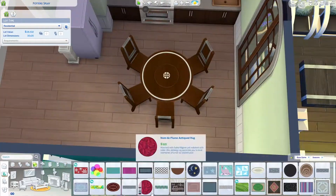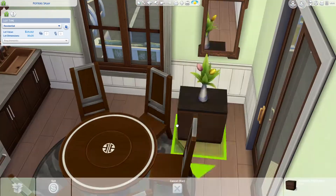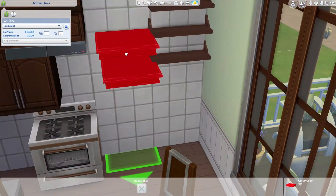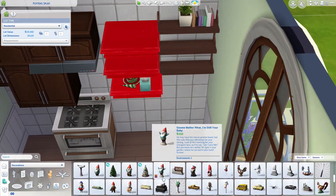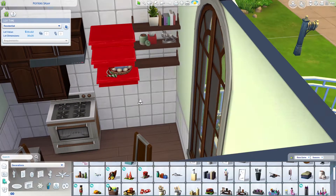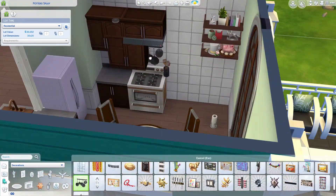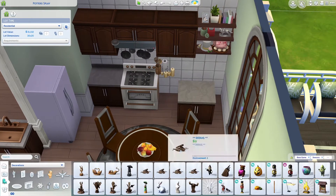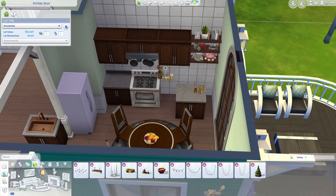I'm not sure if it's the most expensive stove, but I really wanted this house to have the Snow Escape stove — I think it's one of my most favorite stoves besides the Cool Kitchen one. The back detail on the Snow Escape one is just so cute. But since this is a limited pack build, I can't use Snow Escape.